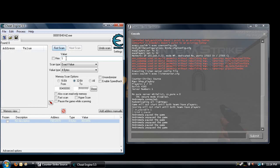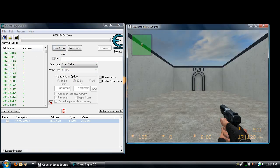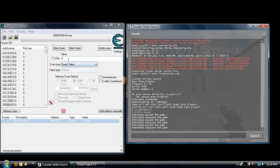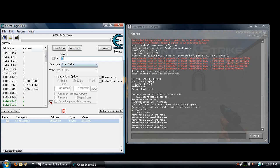When the console is open, its value is 1. So we want to do a new scan — have 1 in the value box, exact value, 4 bytes, first scan. It's going to have a ton of values. Go back into the game, hit escape again to close the console, alt tab out — it's going to be 0 since the console's closed — next scan. Back into the game, open the console — value is 1 again — next scan. Keep repeating this process: close console, value 0, next scan; open console, value 1, next scan.